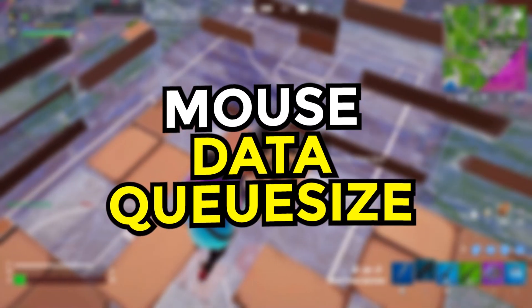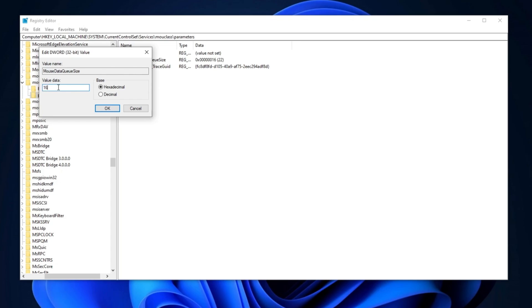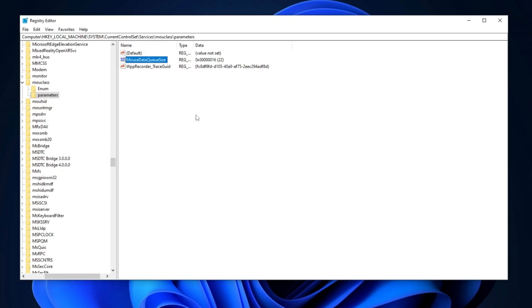In this step, we will optimize the mouse data queue size settings. In the registry editor, press M to quickly locate MouClass, then select Parameters. Once inside, find the mouse data queue size registry entry and double-click on it. Set the value to 12 or 16 depending on your preference. After that, change the base to hexadecimal and click OK to save the changes.